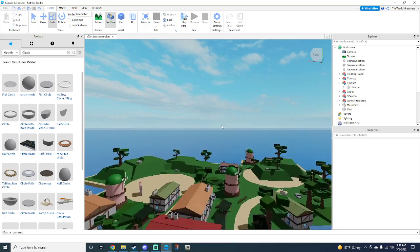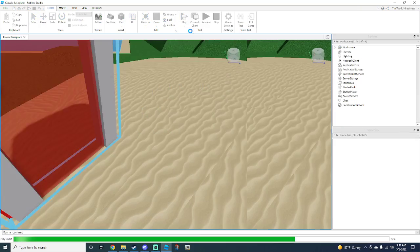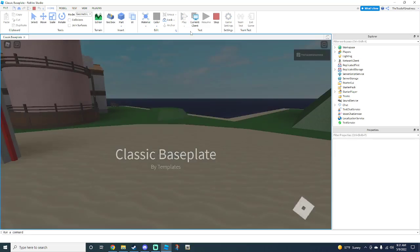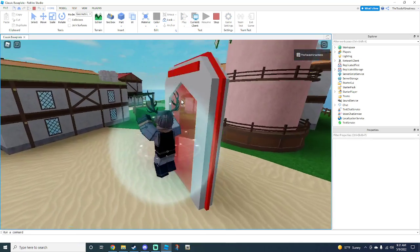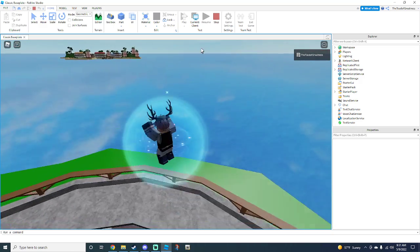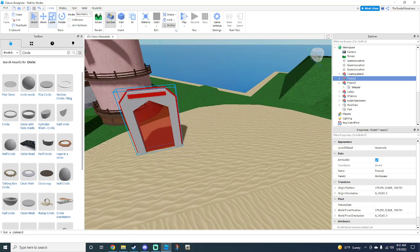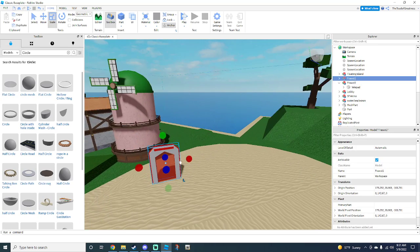Let's go ahead and test this out really quick, and then we'll move on to the powers. Hit play, and here you see the big spawn — yep, sweet, it works! Then now we can start making the anime stuff, like the powers and all that.